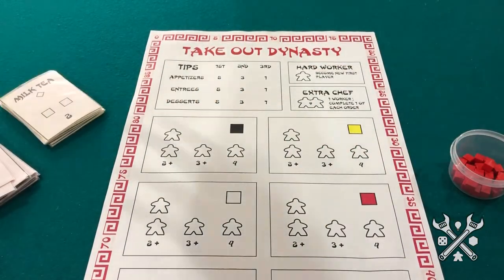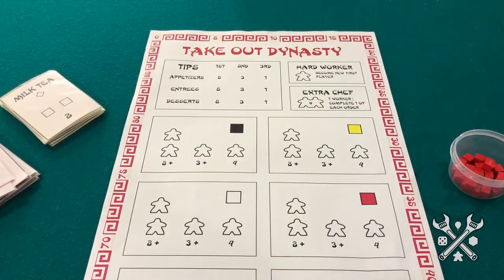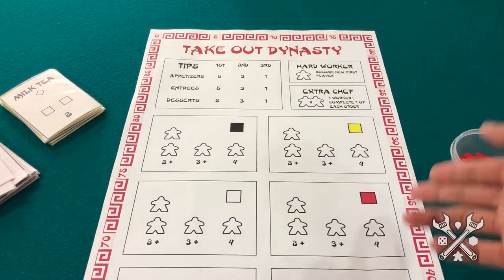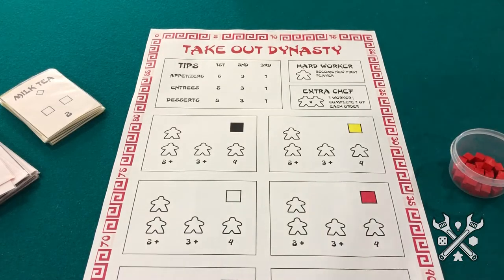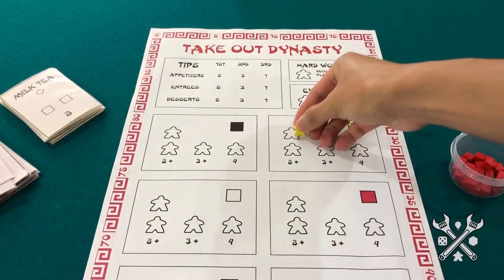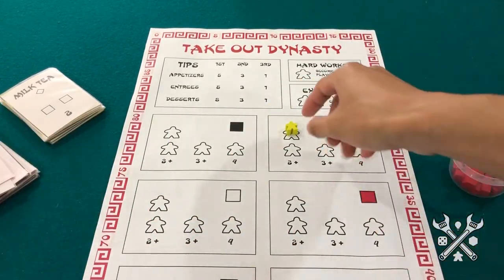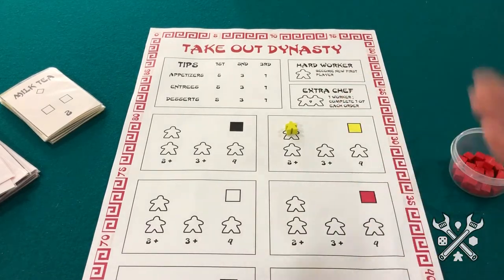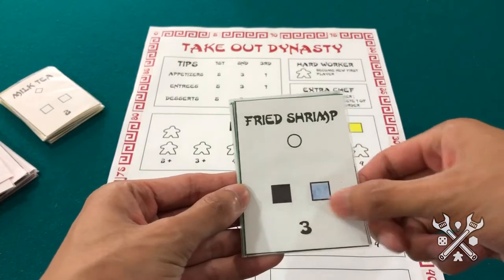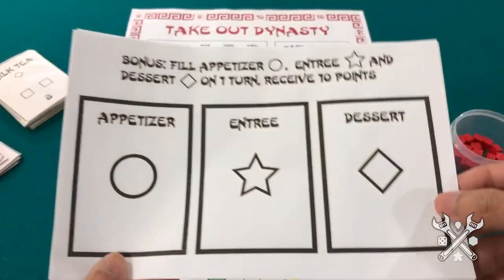The mechanic of worker placement oftentimes relies on player interaction that isn't going to be direct — that is to say, targeting a player by reducing or attacking their victory point total directly — but instead indirect interaction. In this game, each player will have a number of chefs that they will place at different tables or workstations in the restaurant to collect a different resource, or ingredient, to commit to one of these different recipes that they have on their player board.